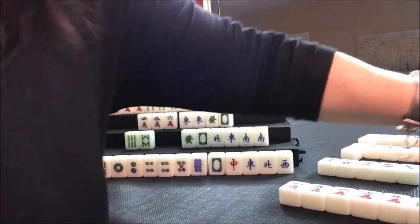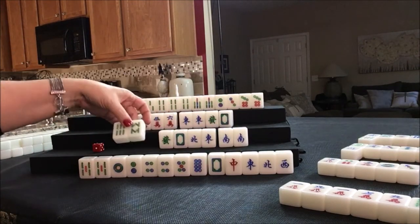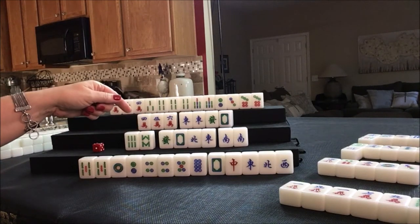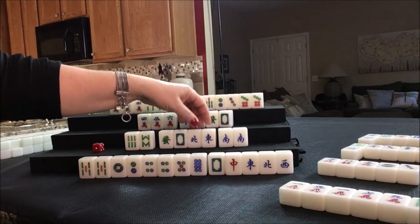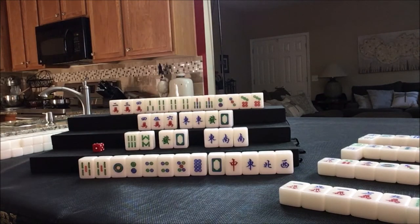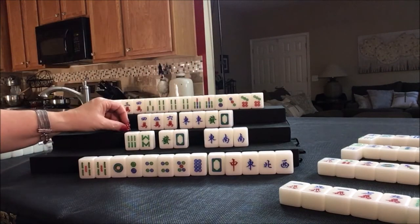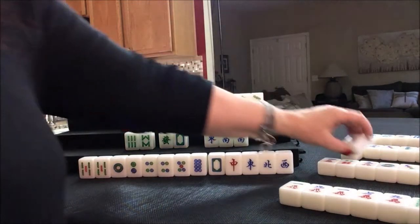Pure double chow! Potential pung, single, potential chow. Pure double chow — half flush is six, seat wind — we're good. Let's throw the North. We have pure double chow, half flush, seat wind — that's six, seven, eight. North — nobody wants it. Three dot, we'll discard that. Drawing for North — one dot, we're going to discard that. All simples, no ones and nines.